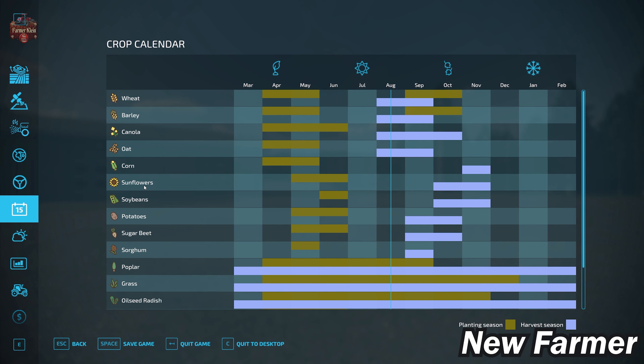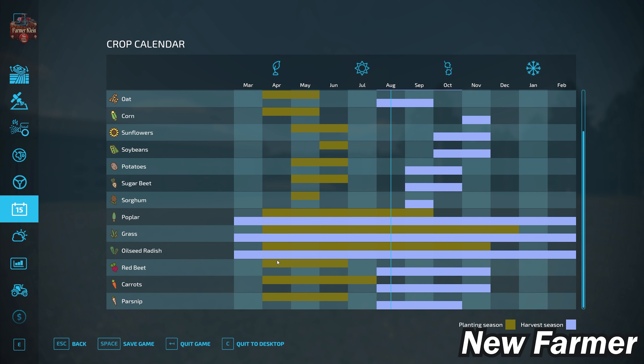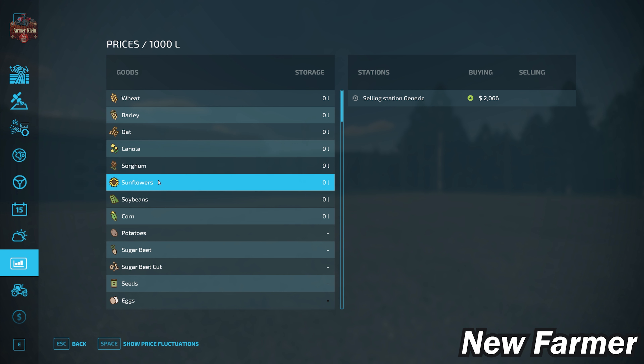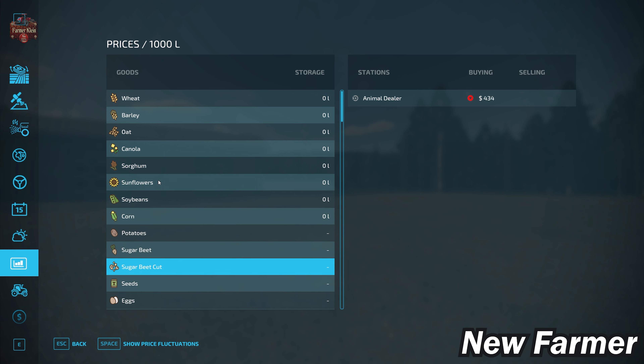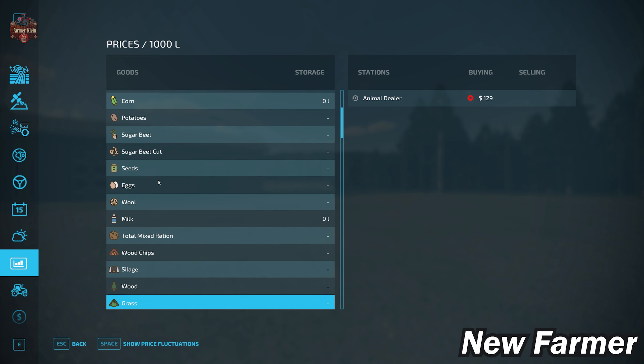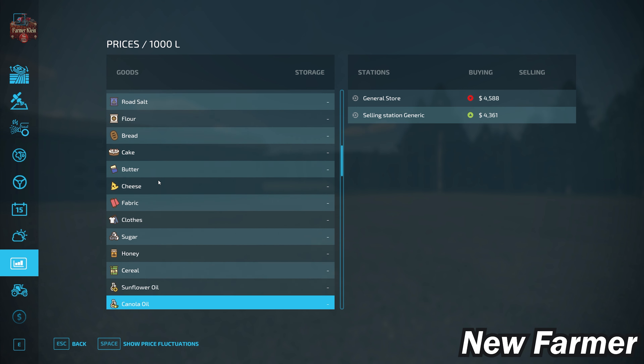Looking at the crop counter, we have a unique crop schedule with separate planting seasons for wheat and barley, and a combined grass, oil radish, and poplar growing pretty much throughout the entire year, plus red beets, carrots, and parsnips. On the prices screen, we can sell all base game crops included on this map. We can also sell eggs, wool, milk, silage, hay, straw, and grass, as well as all base game production items.